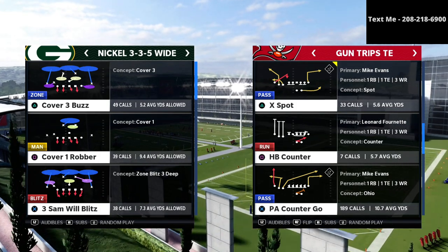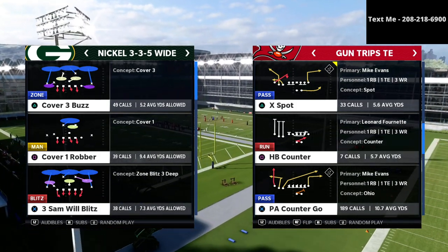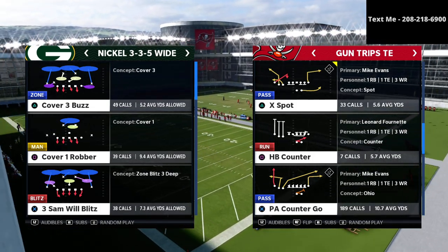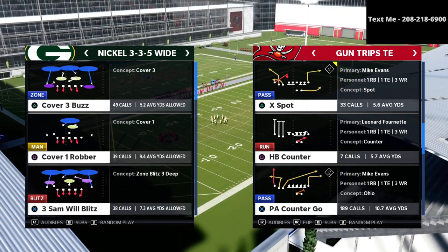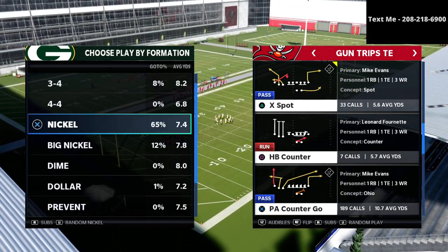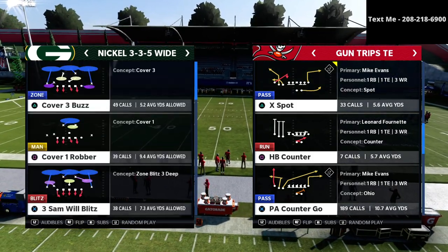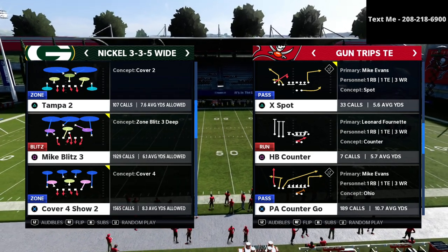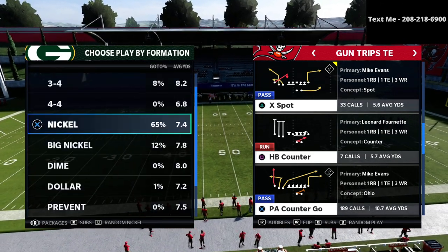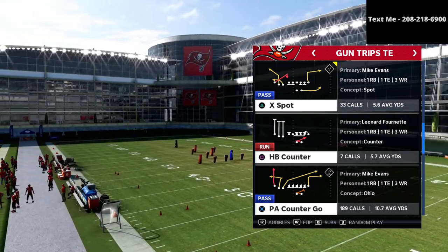Looking at the nickel 3-3-5 wide formation, you'll notice that the cover three buzz unfortunately has the safeties going to the wrong side — the left side safety should be in the deep third but it's flipped and doesn't do what we need. So what most people do is base out of mike blitz 3, which gives you really good zones and also allows you to have good pressure. We'll audible down to mike blitz 3 with those zone drops.